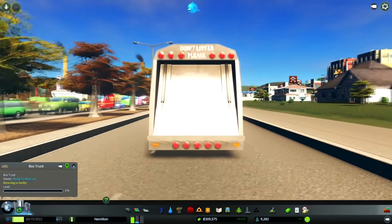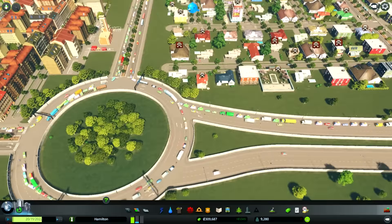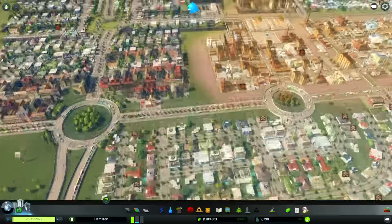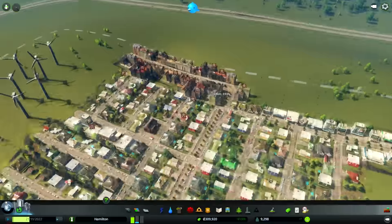I just realized how low-quality that 'Don't Litter Please' sign is on the back of that truck. Let's actually get out of this. I had to download another updated version of that mod because the one on the most subscribed list actually didn't allow you to get out of first-person mode.